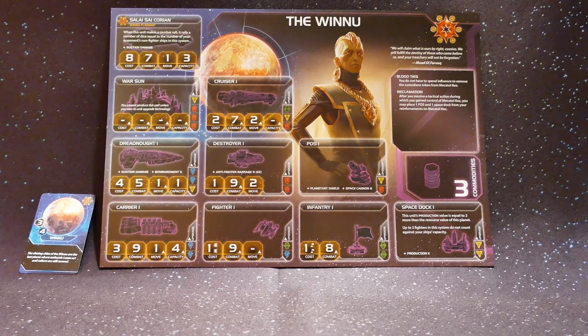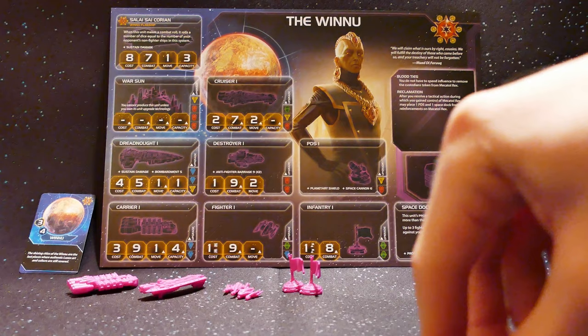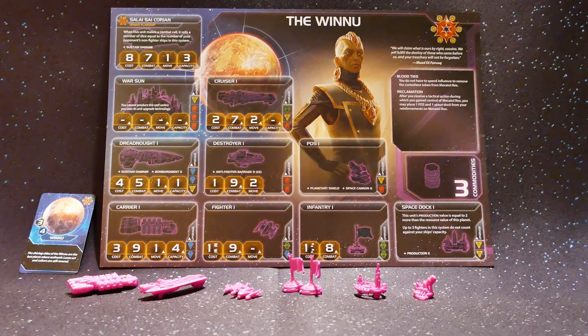When you start, you're going to be receiving one carrier, one cruiser, two fighters, two infantry, one space dock, and one PDS. Overall, I do unfortunately think this start is a bit weak. The single carrier is kind of disappointing, especially when you only have two infantry to take along — but as we'll see, they do have ways of fixing this up later, even in the early game.